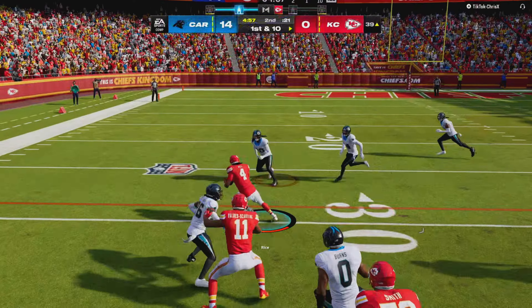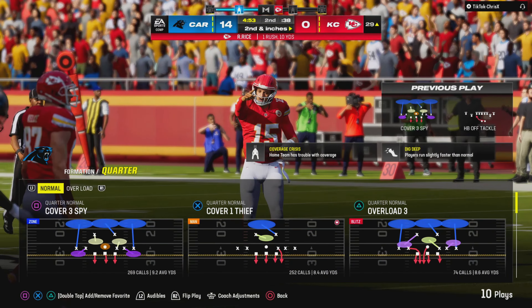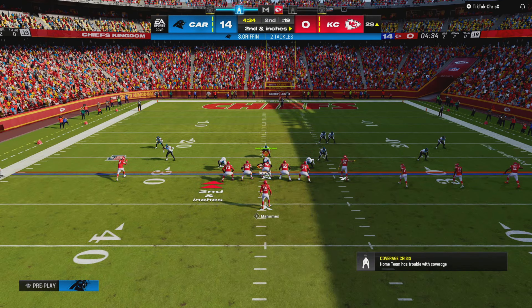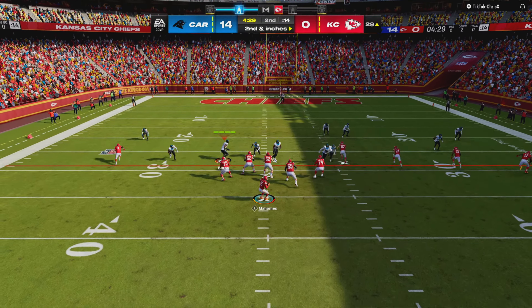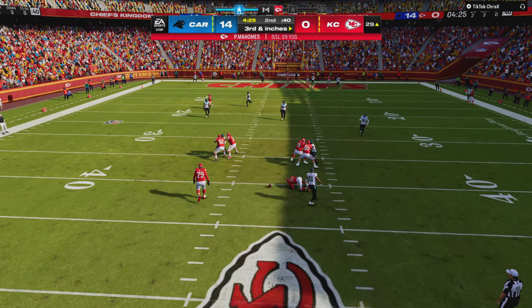Mahomes throwing on fourth — dancing to his left — and Mahomes picking up the first as he slides and hits the deck. Score: 14-0. This is the NFL on EA Sports. First quarter. Panthers 14, Chiefs. Second quarter at Arrowhead, it's the Chiefs in possession with a first and ten.